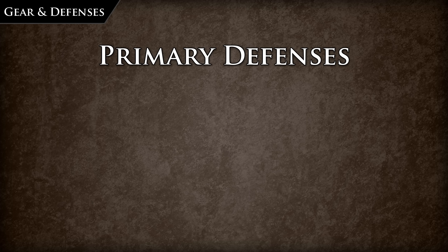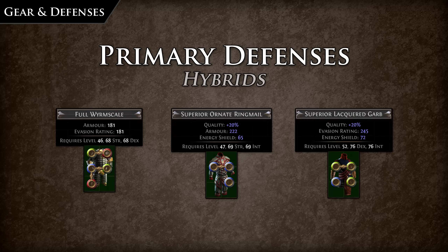Gear can appear with one or two of these primary defenses on it, which are referred to as hybrid armor pieces. They will have the required attributes and socket color affinities of the respective defense types.